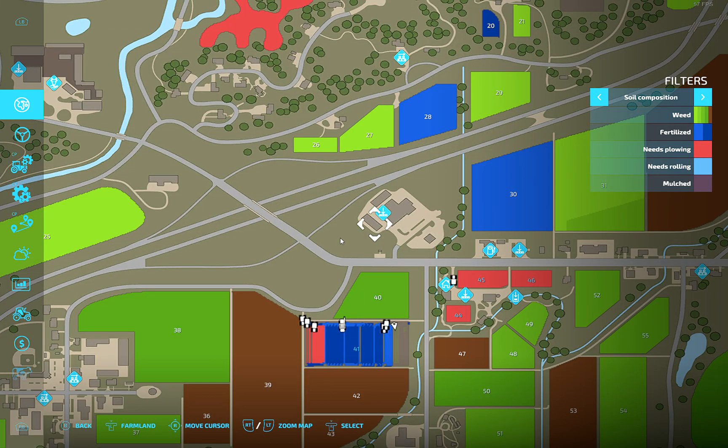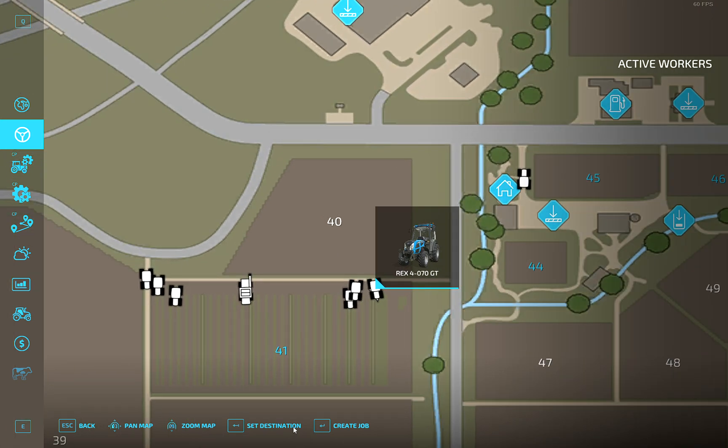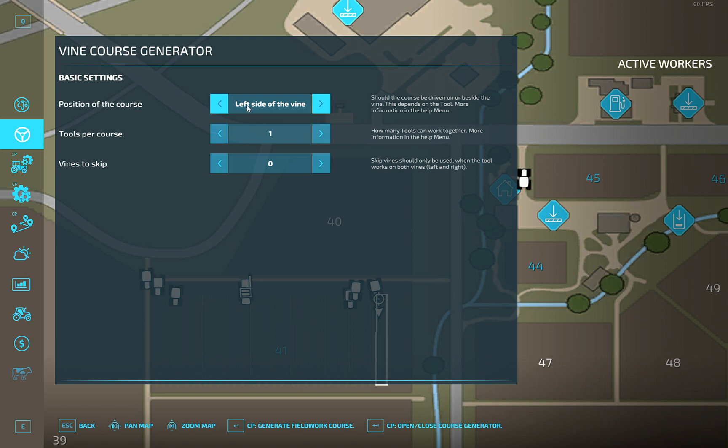What we now need to do first is remove the current course, and then we want to set a new one. Create a job — field work — then select the field and the starting position. We have three options: 'on the vine' would be for a harvester or for the thing that cuts the old leaves.